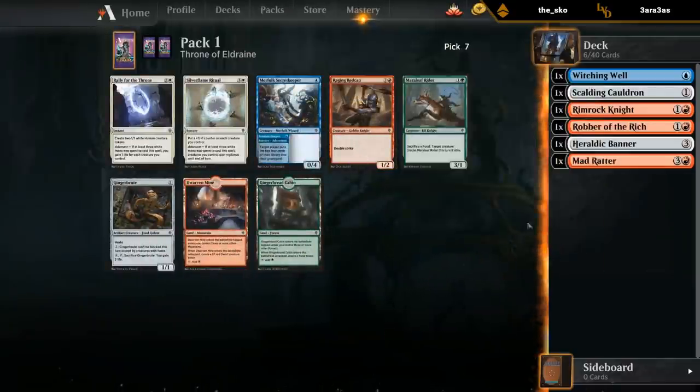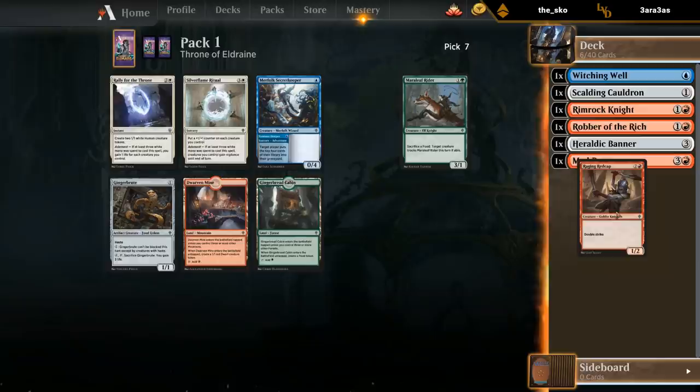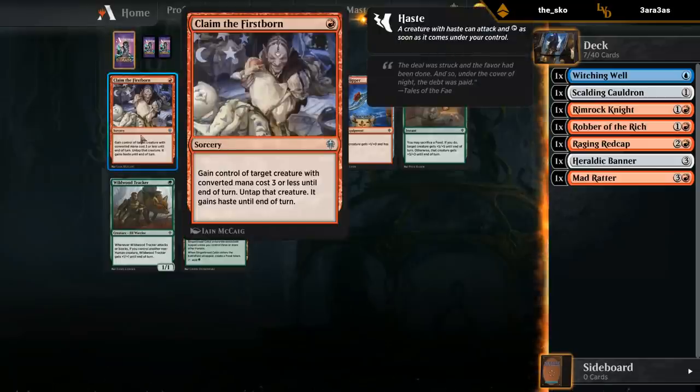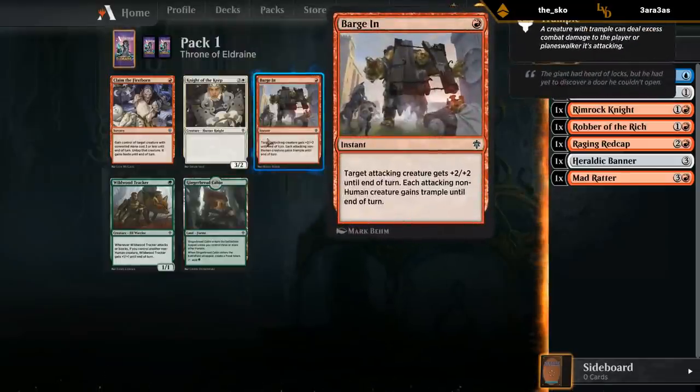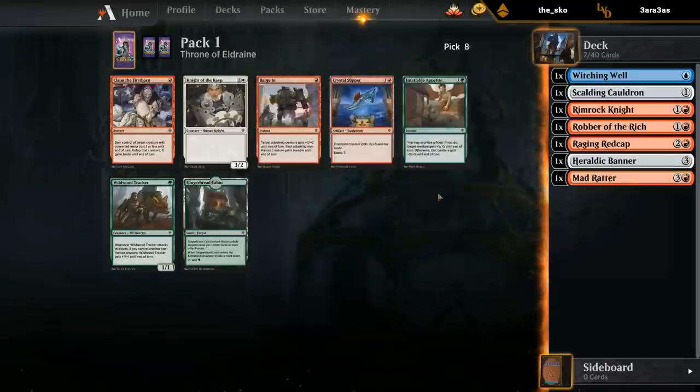Red Cap plus Banner is kind of a combo. Dwarven Mine if we want to be mono-red would be fine, Gingerbrute as well. Secret Keeper if we want to set up some mill shenanigans. But let's try and draft an aggressive deck. There's a chance I can wheel a Trebuchet, so both Claim the Firstborn and Barge In could be fine additions for a mono-red deck. Crystal Slipper could also make the cuts.